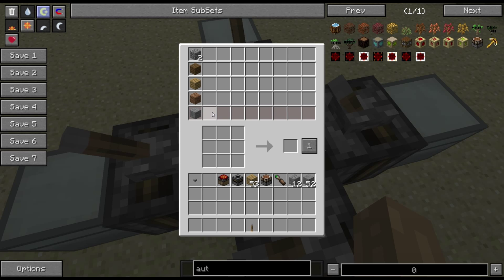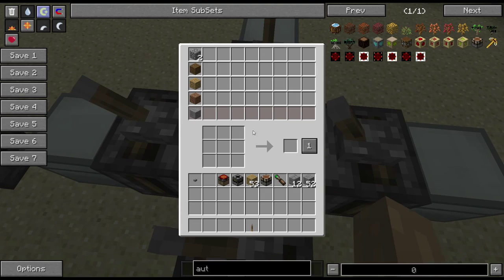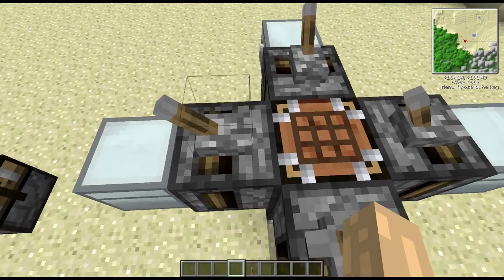This bottom row doubles as an output row if whatever you're crafting doesn't stack. If you're crafting something unstackable it's going to go in there until there's no more room, and when there's no more room you'll basically lose your items — so be wary of that. If you're crafting unstackable things like pickaxes, you can extract those from the bottom.